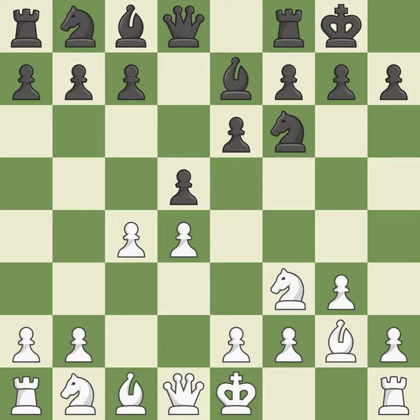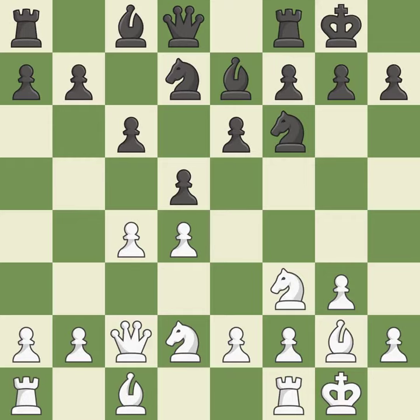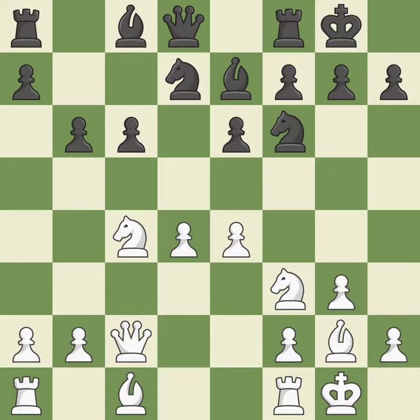Castling gets the king out of the center and activates the rook. Nbd7 develops the knight toward the center without blocking the pawn on c6. A pawn that was being attacked and had no defenses is now protected by this. This develops a knight from its starting square, activating it. This exchange is fair, and the bishop backs off.